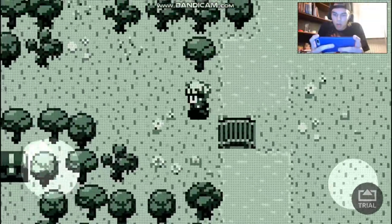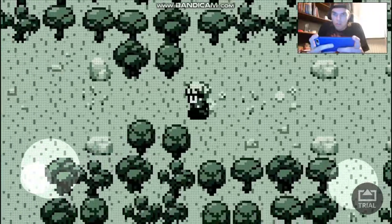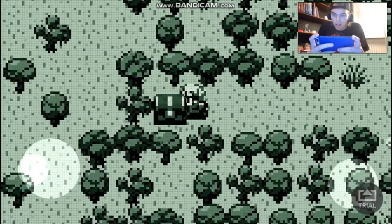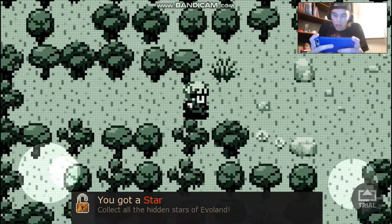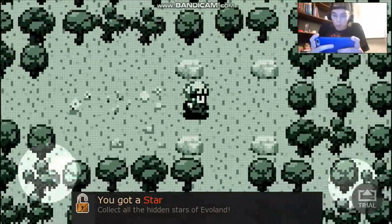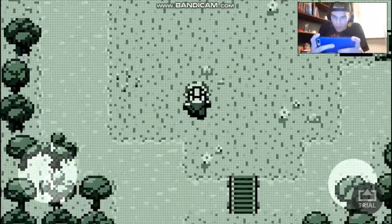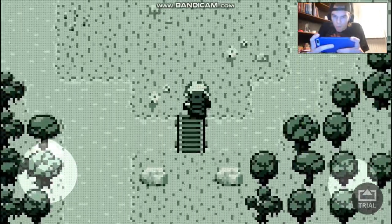Let's go up here first. Now I can store it — it's a star. Collect all hidden stars in Evil Land and maybe you get something good. There will be food at the end, I think. I cannot go there yet — maybe you can go there later.